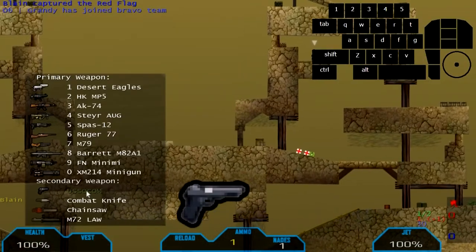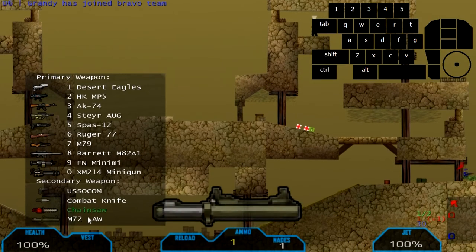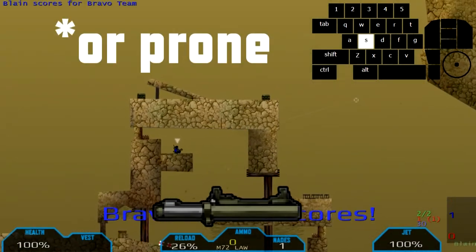And quickly over the secondaries: you've got a pistol, a combat knife as mentioned earlier, a chainsaw which you just left-click and hold. The M72 LAW is a bit different — it's a rocket launcher and you have to be crouching in order to shoot it.